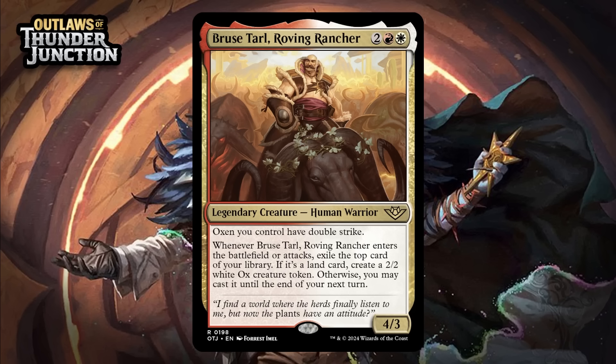Next up, it's Bruce Tarl, Roving Rancher, which for two generic, a red, and a white is a 4/3 legendary human warrior at rare. Oxen you control have double strike, and whenever it enters the battlefield or attacks, exile the top card of your library. If it's a land, create a 2/2 white ox creature token; otherwise, you may cast it until the end of your next turn. This is another creature who has an ox friend and another bomb. A 4-mana 4/3 that makes a 2/2 or draws you a card is easily a B+, as it sets you up for a 2-for-1, but you have the potential to get more triggers, and if Bruce sticks around, the ox tokens get a lot scarier — giving him an A-.